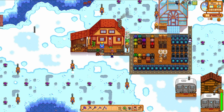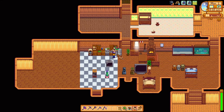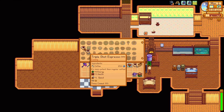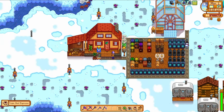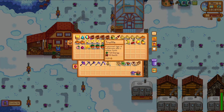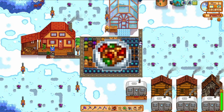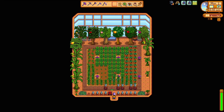I'll also make a quick note about my kitchen. I've been running around with a double speed buff from coffee and food pretty much since year 1. That's largely in part because of the crab cakes and spicy eel I was finding in the skull caverns when mining. Since I haven't been doing nearly as much of that lately, I've actually been using pepper poppers and coffee. I don't really care what the secondary buff is, I just want to cruise around the map faster.